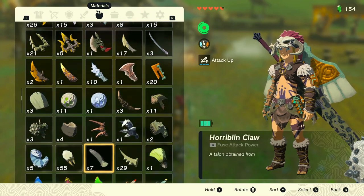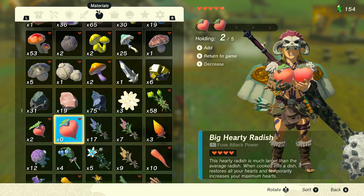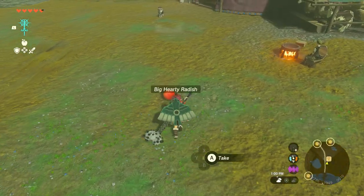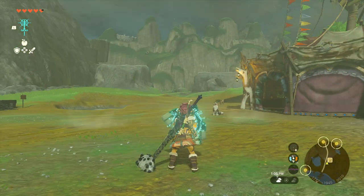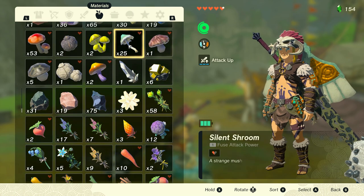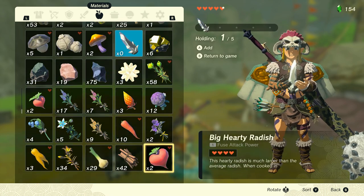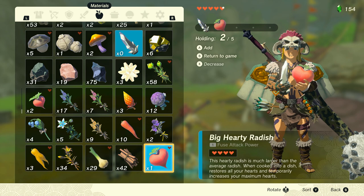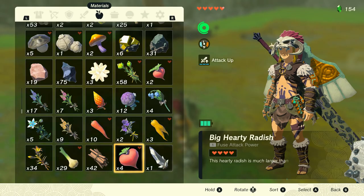The way this is supposed to work is you can only duplicate the last item in your inventory. Usually the way to make an item be the last item is to just hold it, throw it on the ground, then pick it up and it should be last. Then what we do is go into a shield surf, and while you're in midair go into your inventory and hold an item that you only have one of. Like I have one diamond so I'm going to hold it, but the last thing in my inventory is big hardy radishes — I only have two so I'm going to hold two.